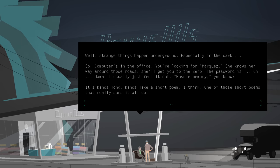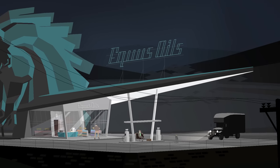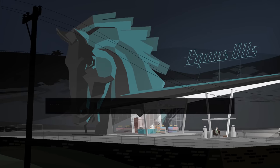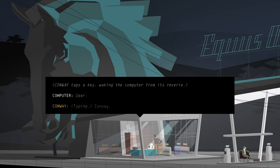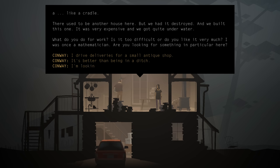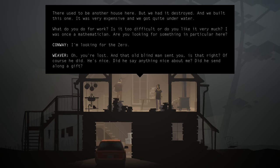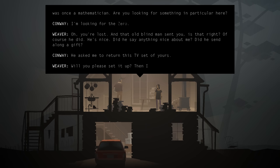It looks sort of like a traditional point-and-click adventure game, but you don't have the traditional puzzles that you would in those kinds of games. Typically you're trying to find an object to unlock another one that progresses the story, and that's not necessarily the case in this game. Essentially what you're doing is walking back and forth from character to character, and then most of your choices come in the form of dialogue. What's wild is that there's not necessarily a right or wrong dialogue choice. When I started playing this game, I thought, am I doing it wrong?